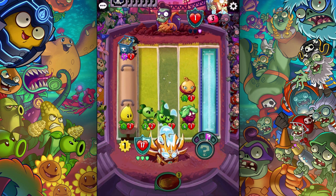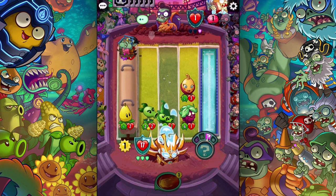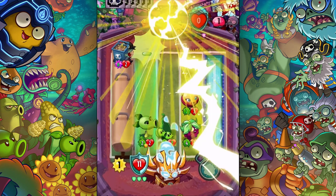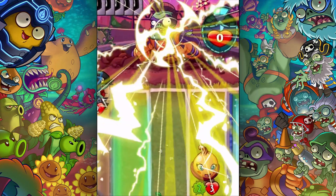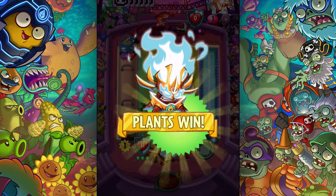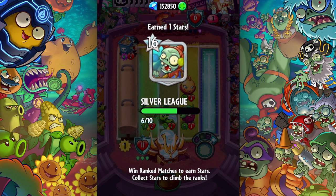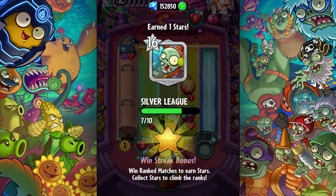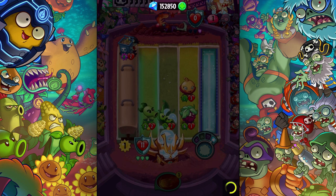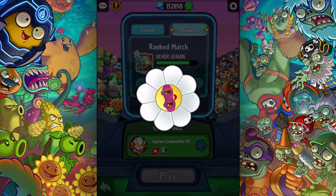I have two of them in this deck. Here we go - whatever, I win. I think it did play with the all-star, but the kernel corn is what I'm trying to play. Hopefully we get to play him - I mean the whole point of this video is to showcase him. He's in my deck, and sometimes just the fact that he's in my deck might bring good luck, right? Let's do another round please.